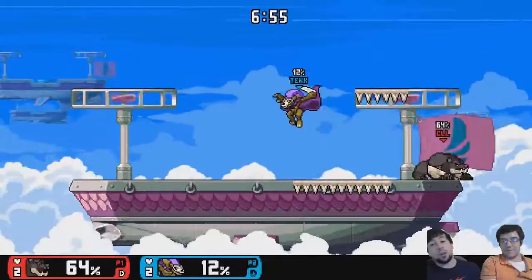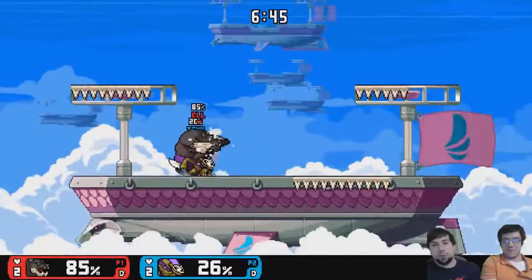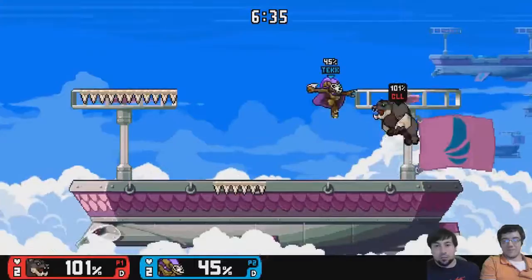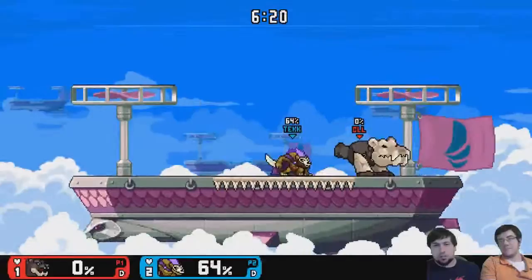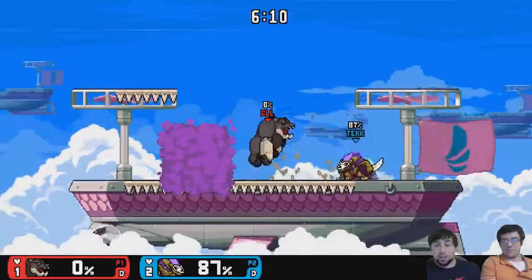Except he can't edgeguard as hard with the rock now, because that'll lead us into the next point of Krag buffs. I'd like to see a buff to Krag — not a big buff, but they just need to change the rock mechanic just a wee bit. Normal moves actually stop Krag's rock now. Before in a previous patch, that didn't work — it had a lot of priority and stopped everything. Fire, explosions, it would go through, only unless you hit it on contact would it break or stop. But now it gets stopped by just about everything.